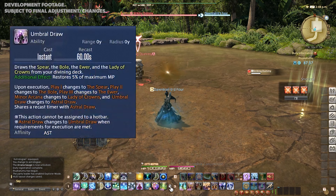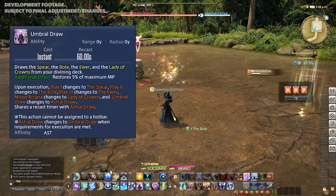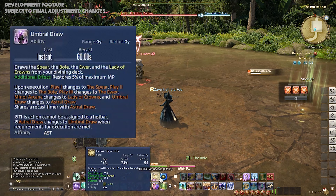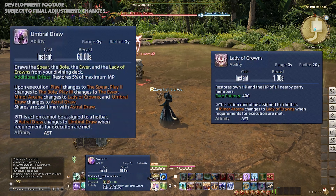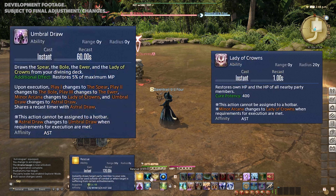Umbral Draw will assign Play 1 as the Spear, Play 2 as the Bowl, and Play 3 as the Ewer, and a Lady of Crowns minor arcana which heals everyone around you for 400 potency.